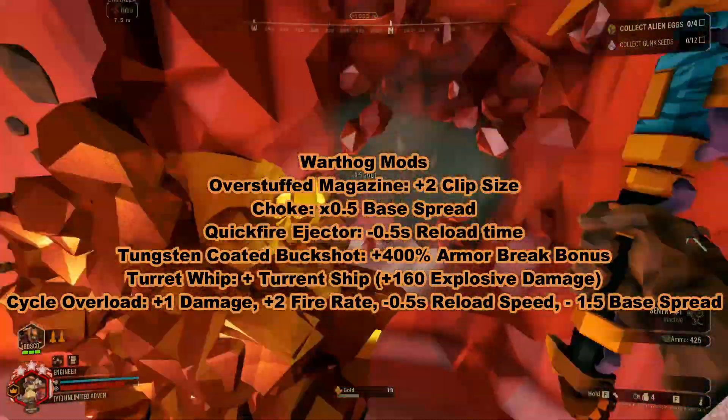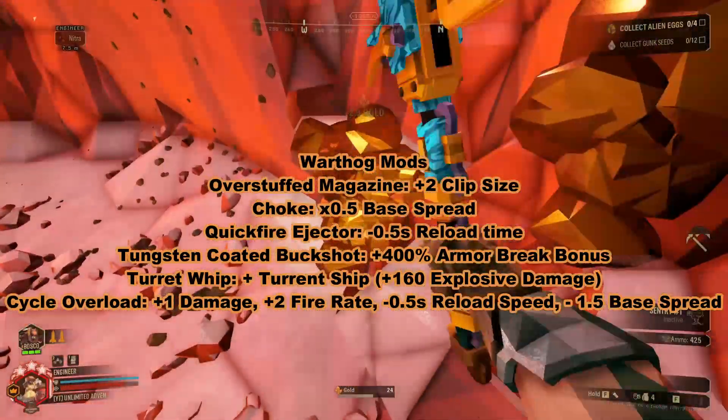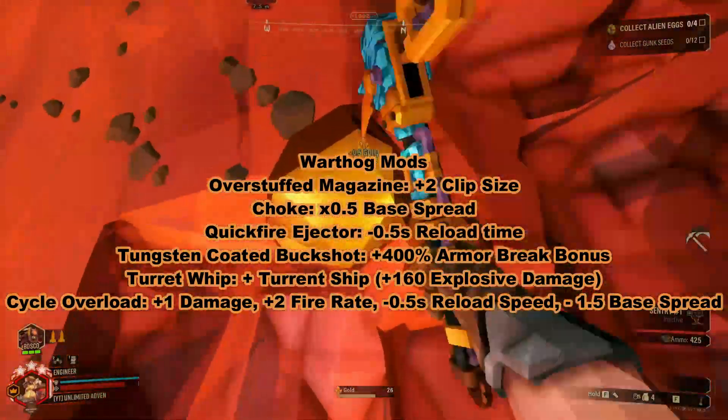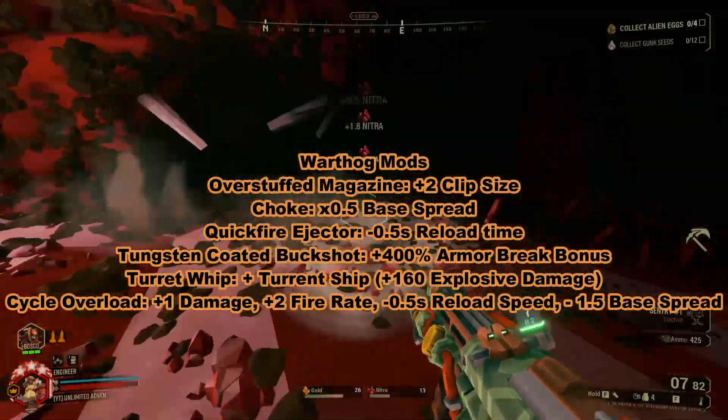For mods, I have overstuffed magazine, choke, quickfire ejector, tungsten-coated buckshot, and turret whip. My overclock is cycle overload. The weapon works great with the sentry gun, especially when you're using that turret whip.